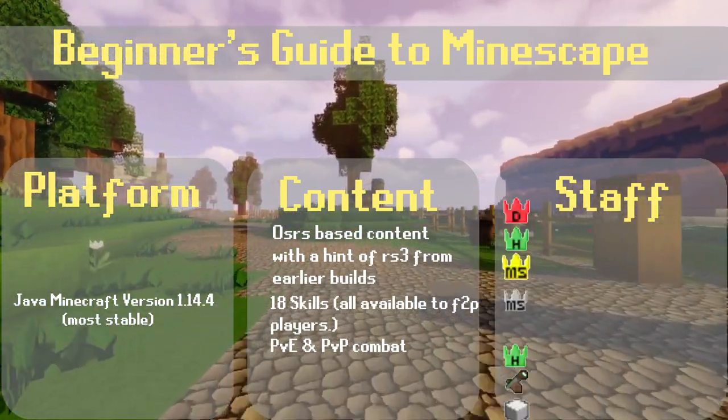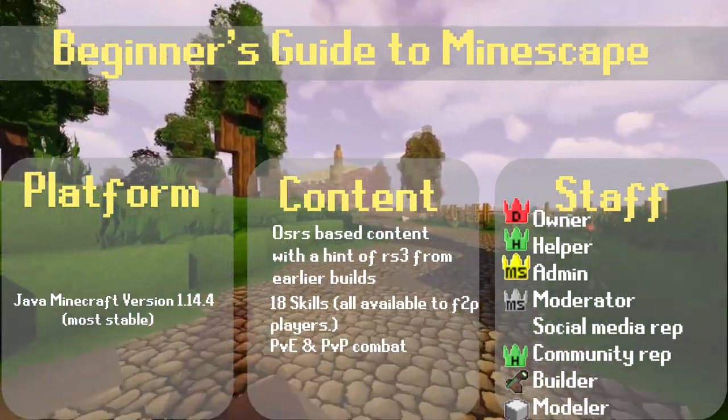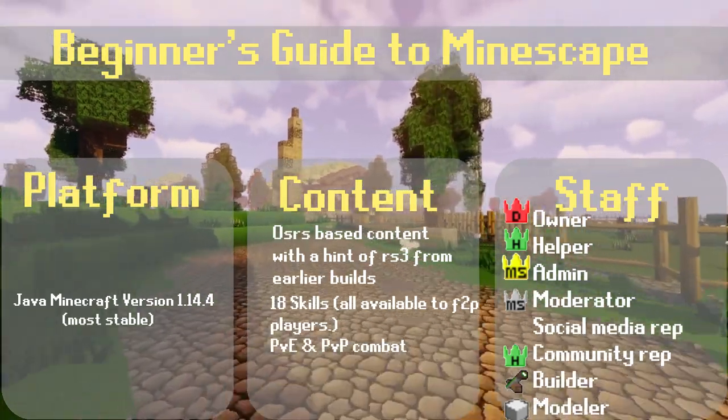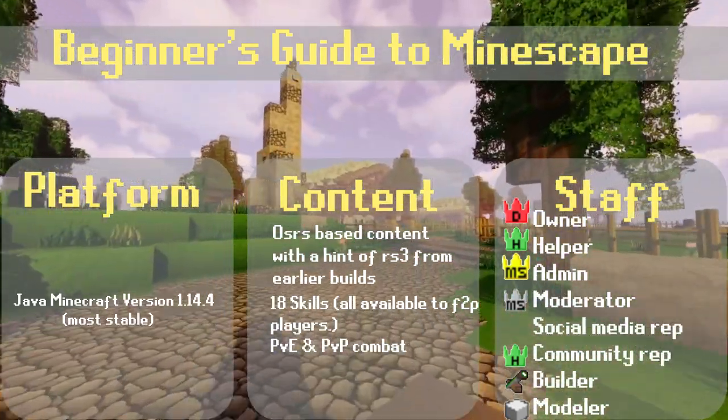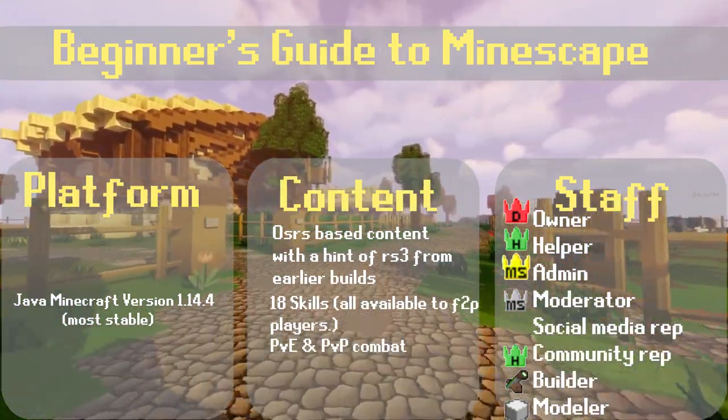The roles are as followed: Owner, Helper, Admin, Moderator, Social Media Rep, Community Rep, Builder, and Modeler. Each staff position has their own in-game badge, which can help players differentiate between the different staff roles.